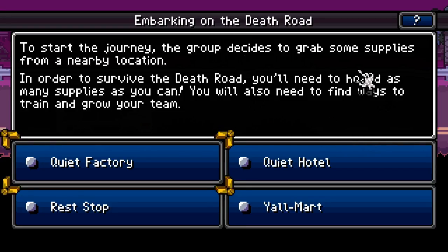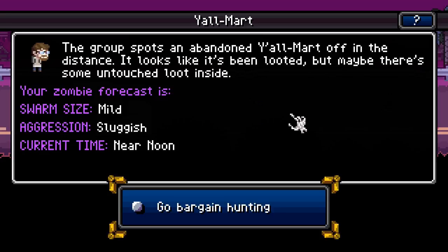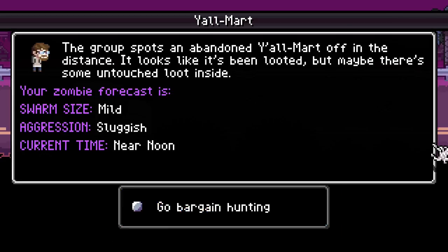So we have to start by picking our first destination. What are you thinking here? I'd say Yalmart. Probably Yalmart. Okay — food's always a good start, good thing to go for at the beginning of the game. We're going to go bargain hunting.